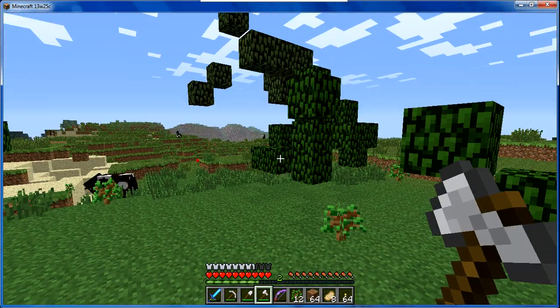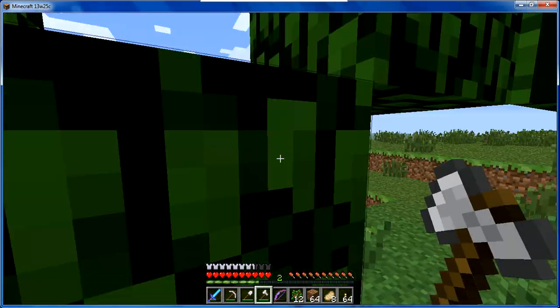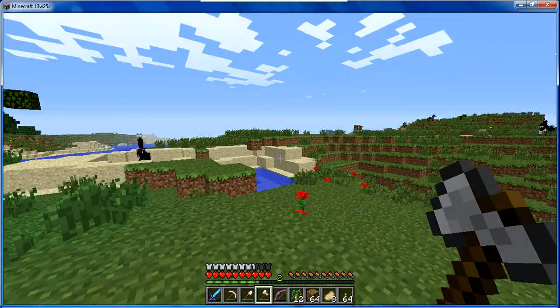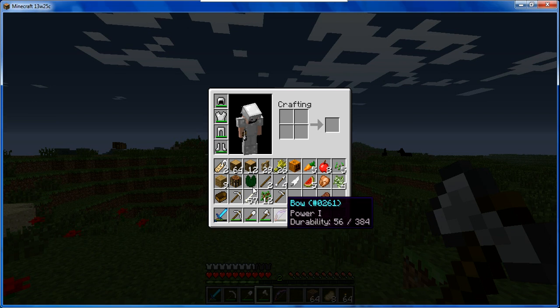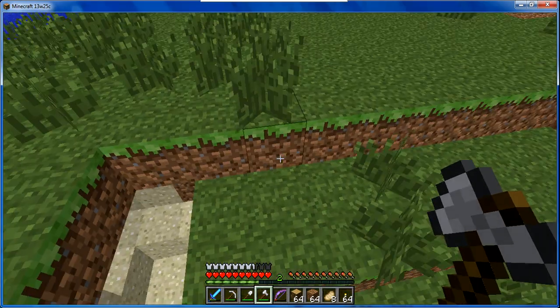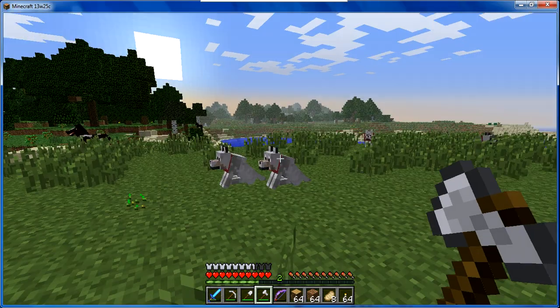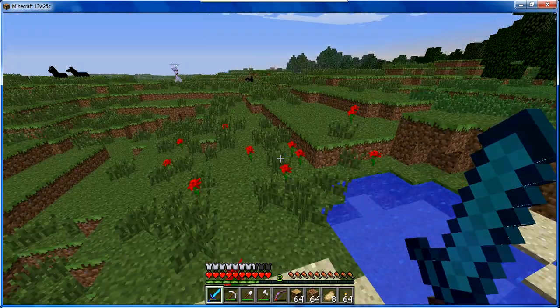We can have like a little logging farm in the forest, and we're gonna have a pumpkin farm too. Yeah, I've always wanted a pumpkin farm. Let's do it then! You want to build the house now, or build the farming area? Sure. We should probably build beds — I saw some sheep farther back. You go get that sheep.